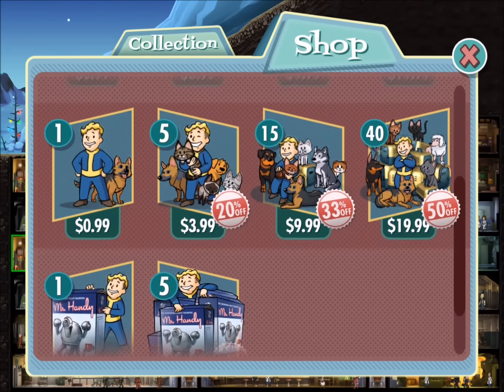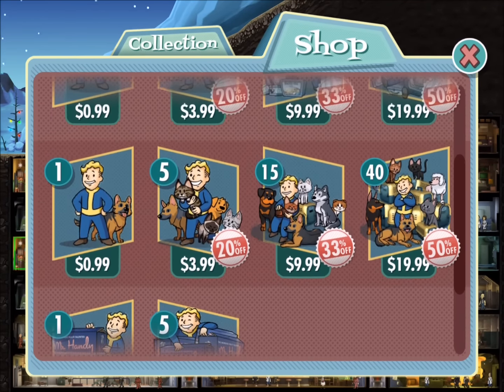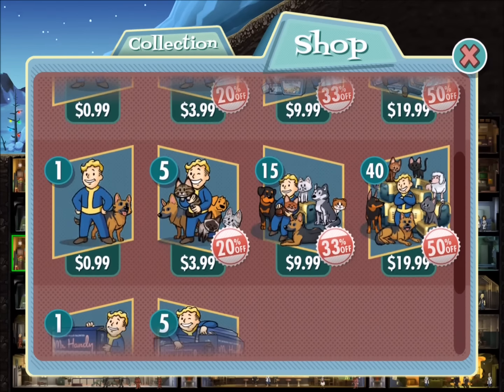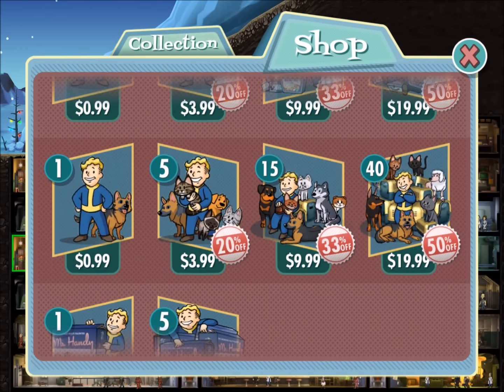So let's take a look and see what's for sale here. You can see for 99 cents you get one pet, with a different tier breakdown. Five pets gets you a discount — 20% off, 33% off, and then 50% off.